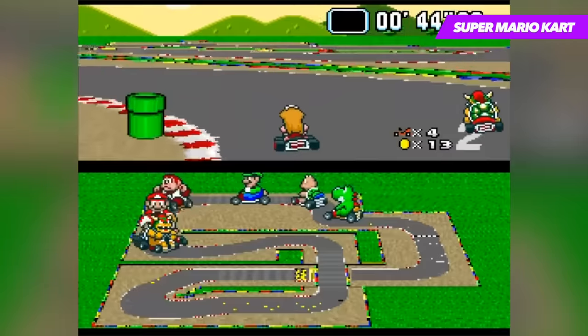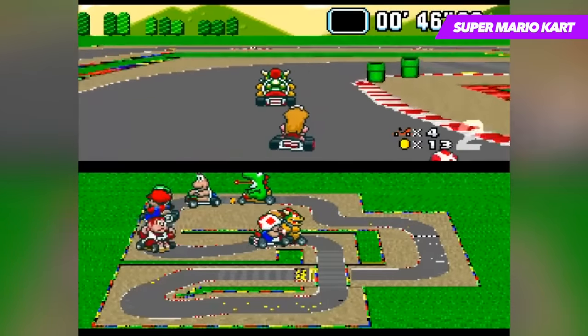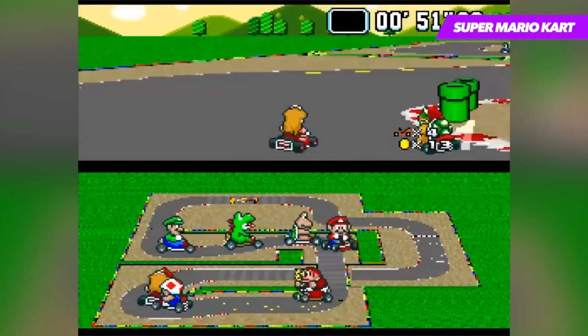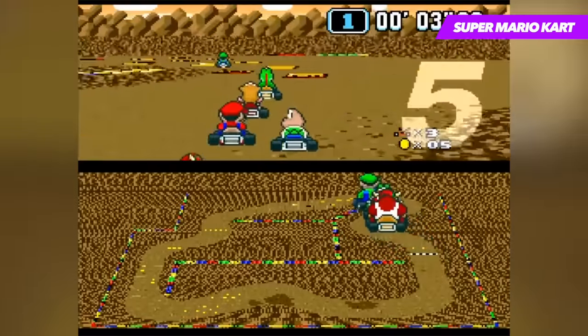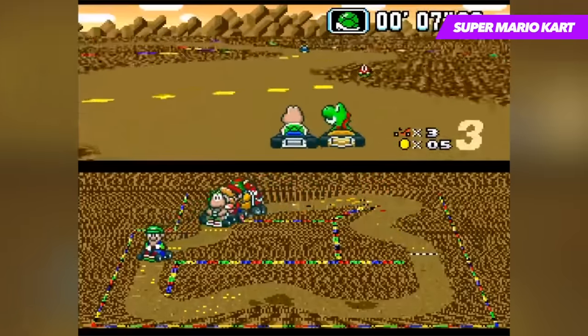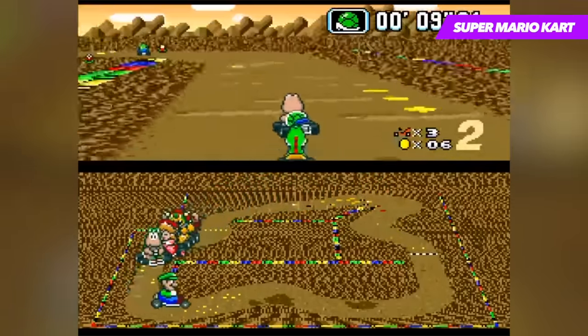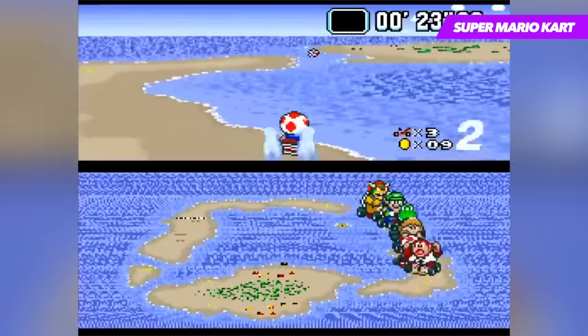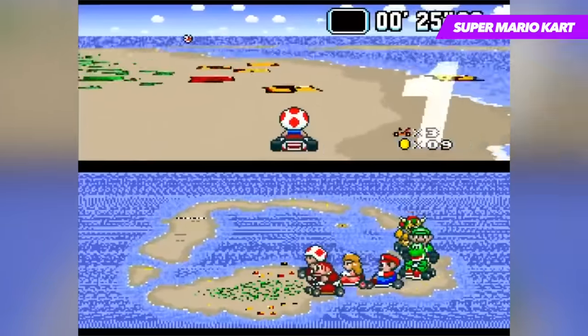What made it such a laugh to play was the inclusion of several items that can change the outcome of a race in the blink of an eye. This random but competitive nature of the game would fuel many multiplayer sessions for years to come, cementing it as one of Nintendo's most beloved IPs. The visuals did nothing but make the whole game even better, and much like F-Zero, it was famous for being one of the first games to utilize the Mode 7 technique.